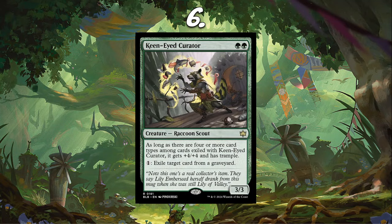Number 6, I have Keen-Eyed Curator. I think this card is very good and has potential to be higher up on the list. It's a pseudo-Scavenging Ooze but with the benefit of being able to get absolutely huge — it can get +4/+4 and trample once you exile 4 cards, so it can be a 7/7 with trample, which is just absolutely insane. The deck that's going to play this is Mono-Green Devotion.